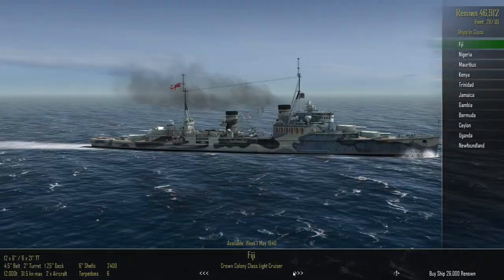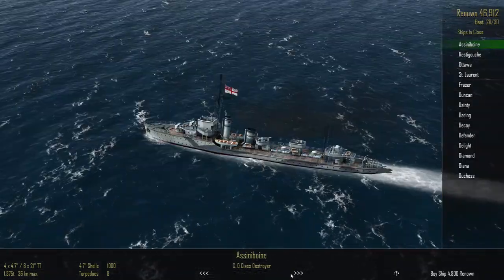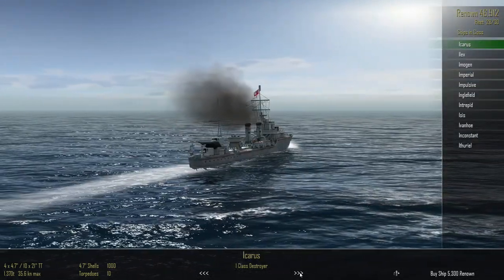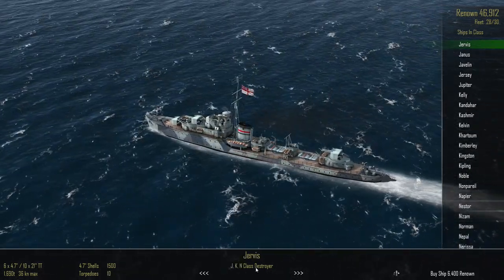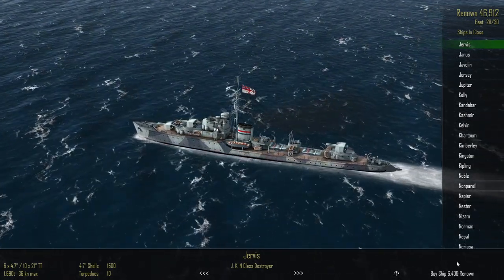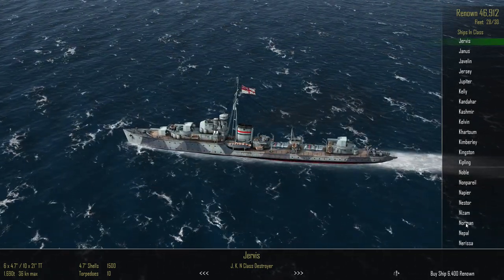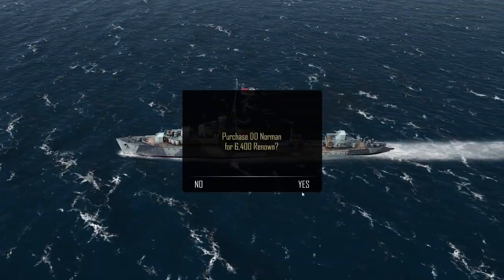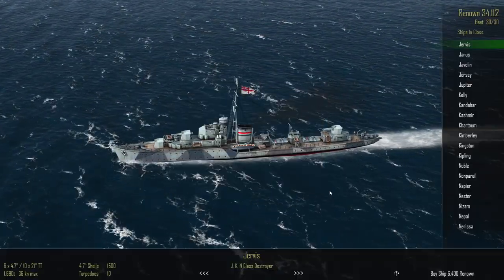The V and W... which one did we like? I think it had ten torpedoes and six guns — it was the JKN destroyers. Yes, so we'll buy the Jervis... no, it's a silly name. Do we have anything cool? Norman — let's get Norman. And Kelvin. Norman and Kelvin. There we go, brilliant.